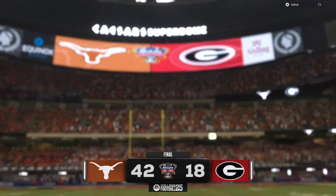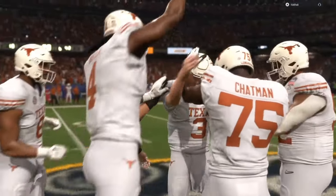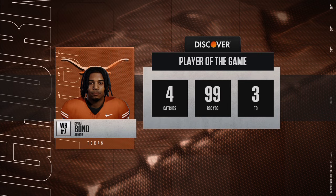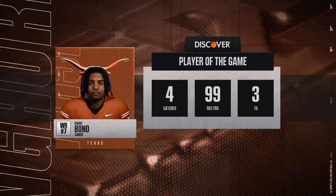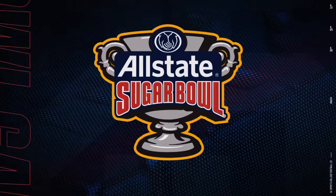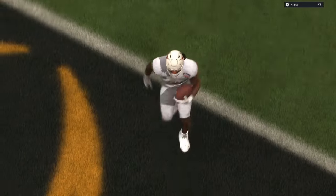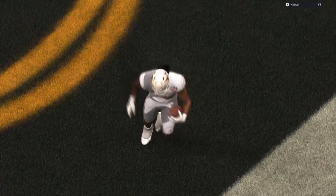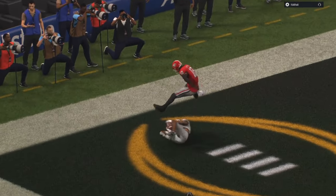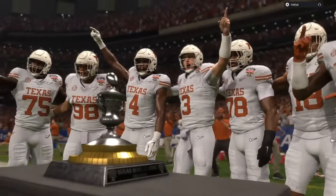We walk away with a 42 to 18 victory — one step closer to the national championship. And this is against the number one team in the game, the Georgia Bulldogs, not some random unranked team — only giving up 18 points in four quarters. If you enjoyed the breakdown: if you run a cover four, disguise it, put a cover two on one side, cross-man extra people. Cover three — same thing. If you run a Tampa Two, make sure you know where you put your adjustments and you cover the opposite side of the field. Let's get it!